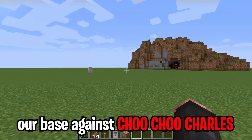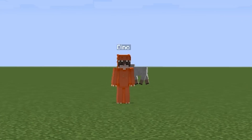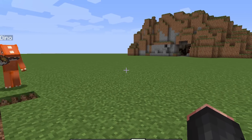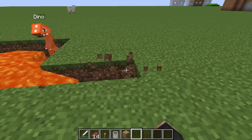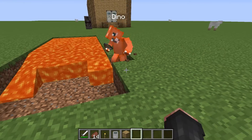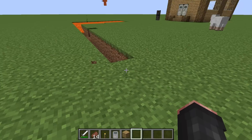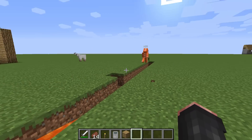The next step to defend our base against Choo-Choo Charles is building a moat. We're gonna use lava for that — how big should it be? That train looked really big, maybe five wide? I'll do you one better — I'll do ten wide! That train is never gonna get past lava that wide. Look at that, it's gonna be so freaking wide.